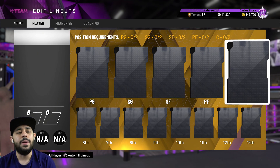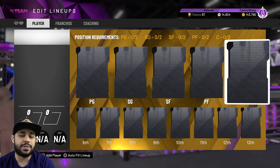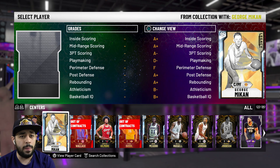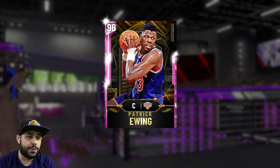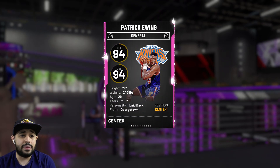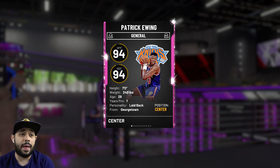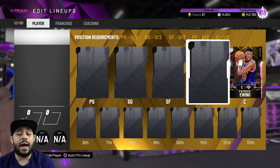Starting at center, I was going to go with smart forward but at starting center we're going with the one and only, the big fella — Patrick Ewing. This guy right here, seven footer, everything about this card I love it. He can play defense, he doesn't have a three-pointer this year which is a little unfortunate because I do like stretching the floor, but other than that this card does everything I need him to do.